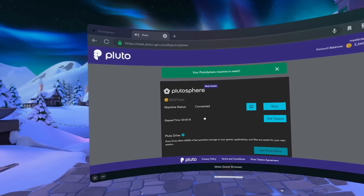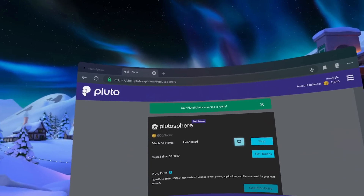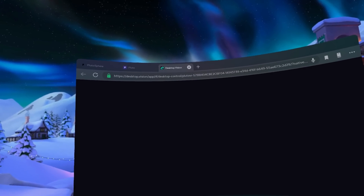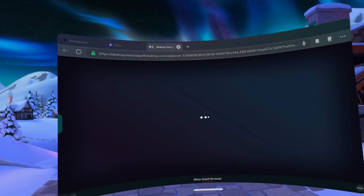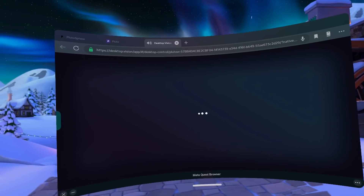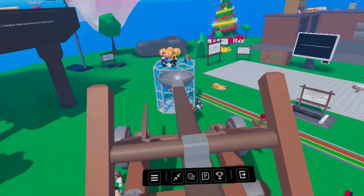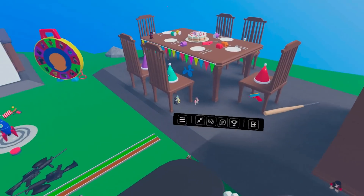When your Plutosphere machine is ready, you'll see a notification saying your machine is ready. Click that big Windows button and you'll be taken to the Desktop Vision application. Press continue and you'll be brought right to your desktop where you can sign into your Steam account and download anything you might need. Plutosphere does have an official application to connect to their software without paying for Virtual Desktop, however I have Virtual Desktop.